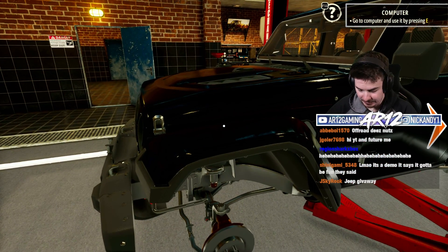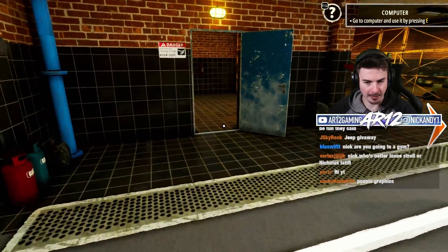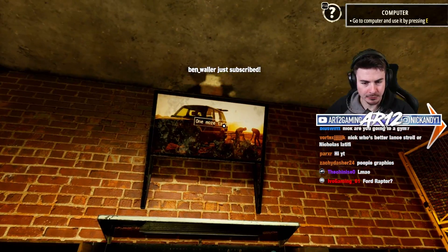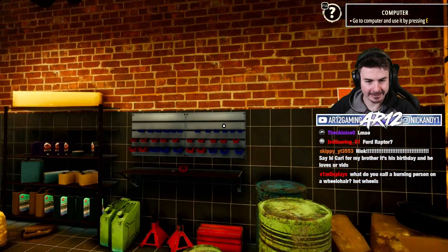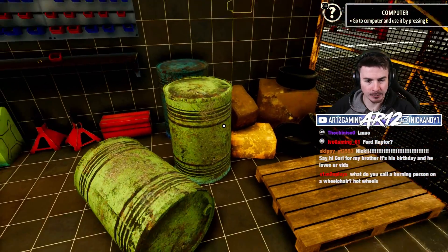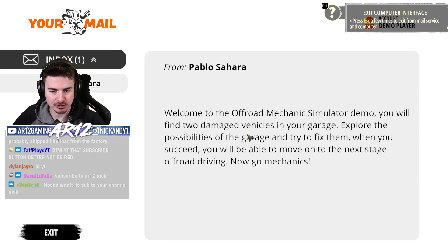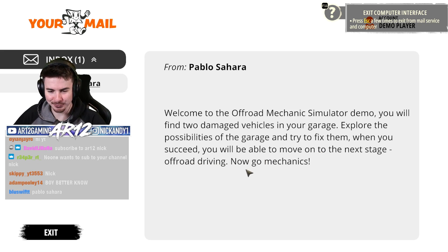This Jeep has no wheels. It doesn't even have suspension. We're missing some shock absorbers there, by the looks of it. We'll come back to that, I guess. Let's explore this garage. Oh, is this where I can watch my YouTube videos? This is where I keep all of the things that I said I would use but never ended up using. Welcome to the Off-Road Mechanic Simulator demo. You will find two damaged vehicles in your garage to explore the possibilities and try to fix them. When you succeed, you'll be able to move on to the next stage — Off-Road Driving.